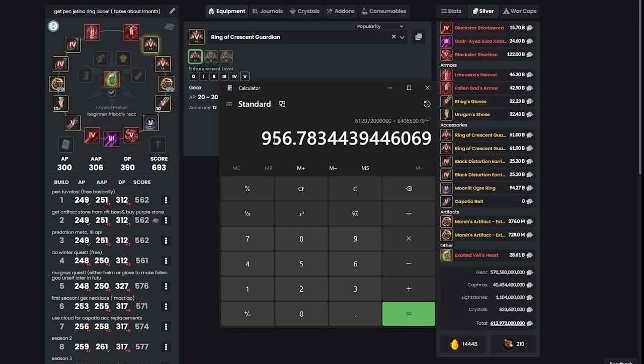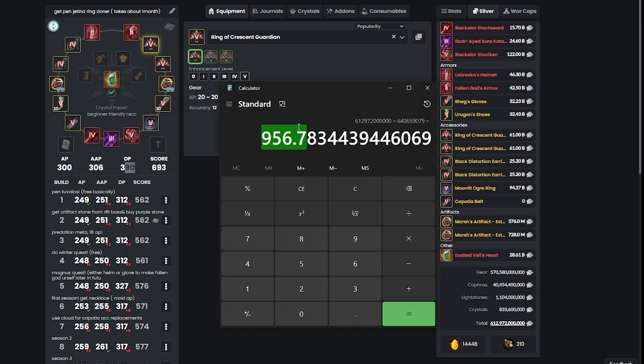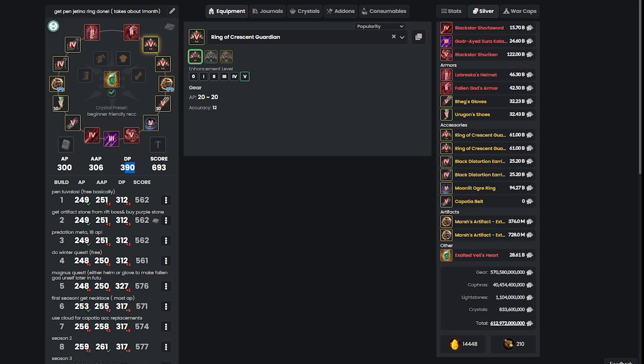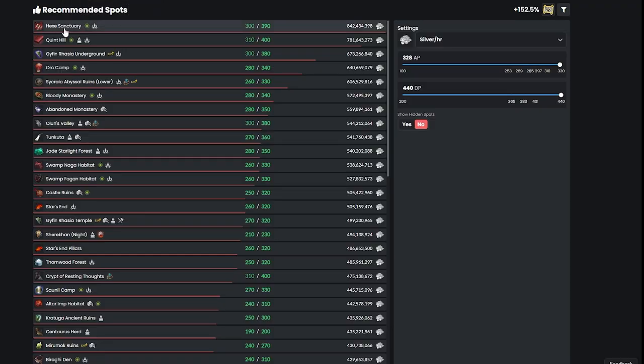Welcome to BDO, where you need to grind a lot of hours just to get 300 AP and 390 DP. This is just an assumption — it might take around this many hours to get there — but in the end it's going to take that long to start grinding Hex, which is the best location to grind for money.